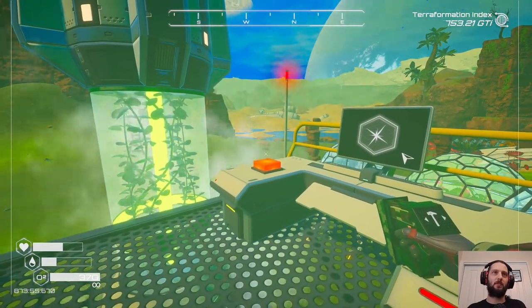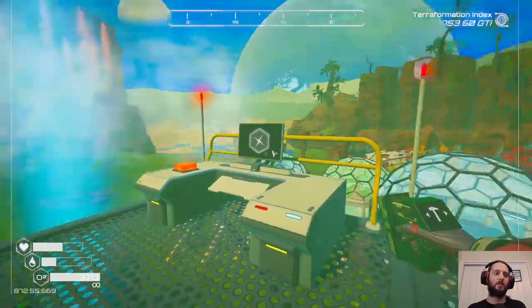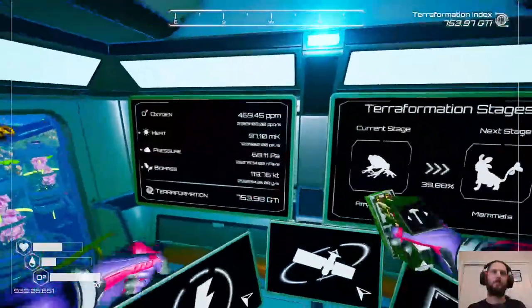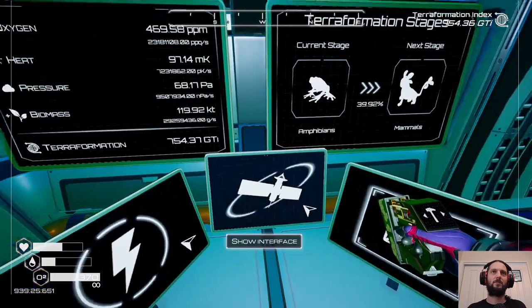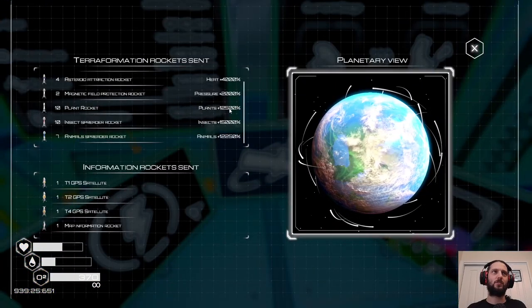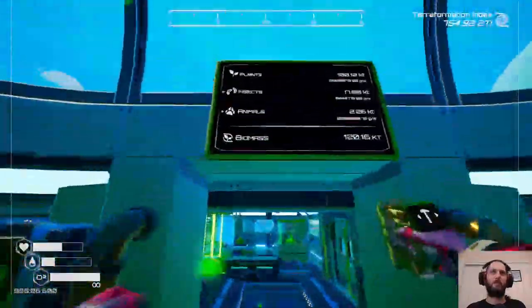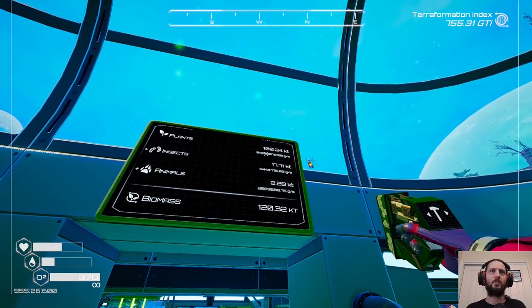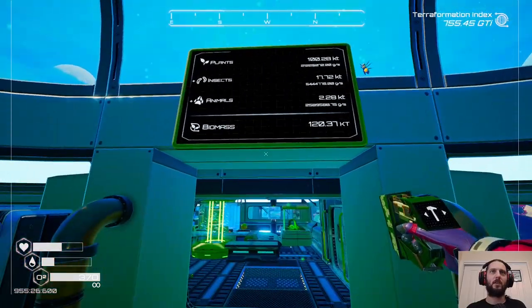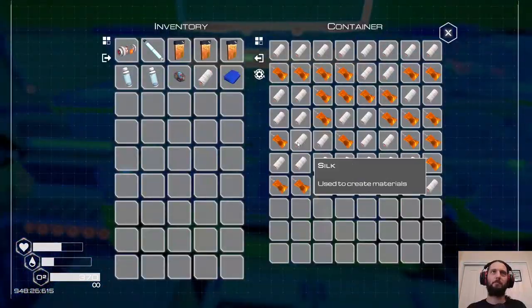It must also be said that pressure was not far behind plants. We're only getting like a 2,000 percent boost — pressure's at nine and a half million increase. Plants are now at 12,500 boost — the boost mechanic from the satellites is just mildly absurd. So now it's 21.2 million units per second that it's increasing at. That feels like a lot.